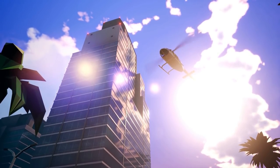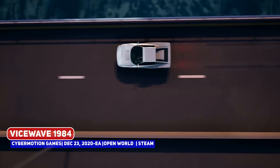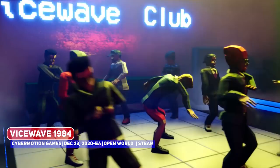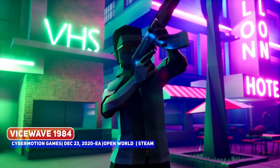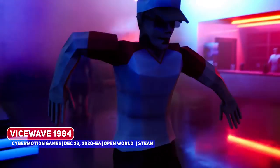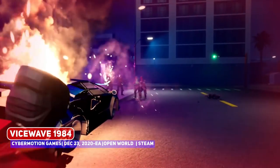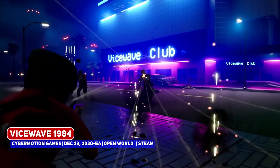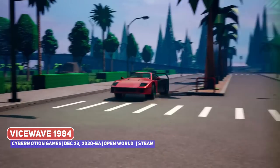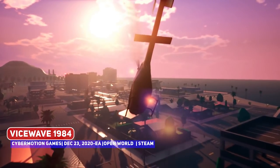A title that I missed in December last year is Vice Wave 1984, an open-world crime shooter that is of course inspired by GTA. It does use a very neon synth-wave look where the action and driving looks slick enough. Certainly one for GTA fans — do show this indie developer some love. Just a tip though: if you have an indie game in development, I would advise against releasing in December, since people are usually wrapped up in Game of the Year content and the traditional Christmas break, so your chances of being noticed are lower.